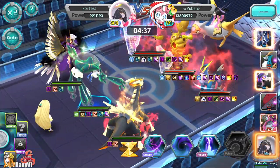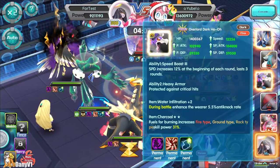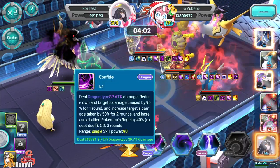Void Mine has around 70,000 speed while the other two have around 12K, so this Void Mine will just move a lot. Let's take a look at the first skill.